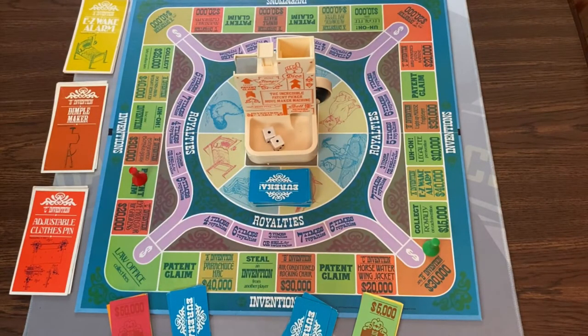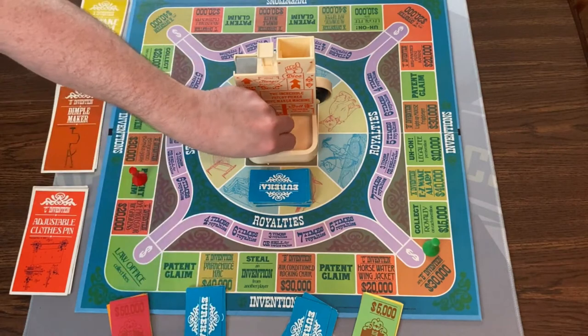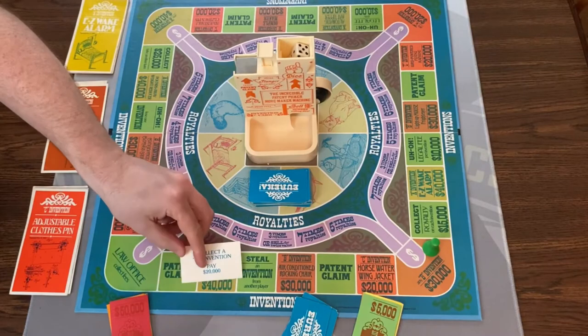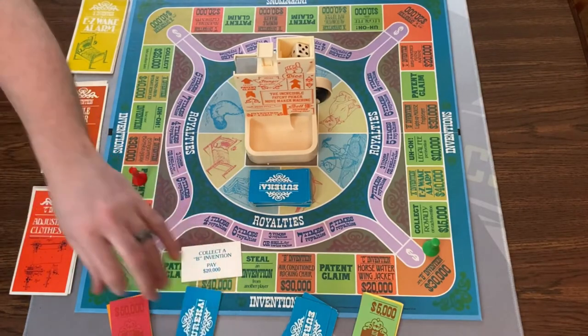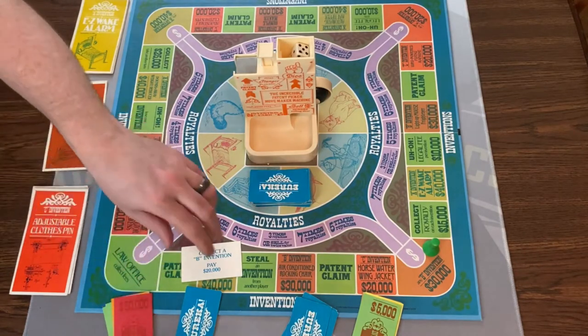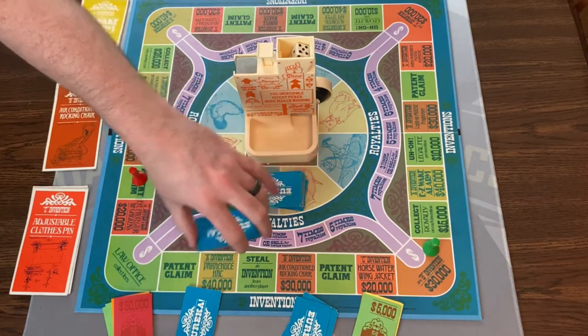Now it's red's turn. I'll go ahead and collect a B invention as well — I'll take the Dimple Maker. That costs me $20,000, which is a little bit cheaper. So I pay $20,000, then draw another card, and that's my turn.